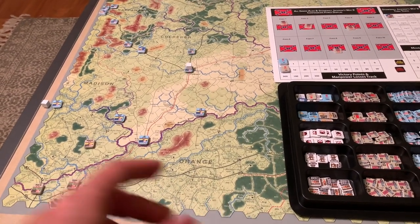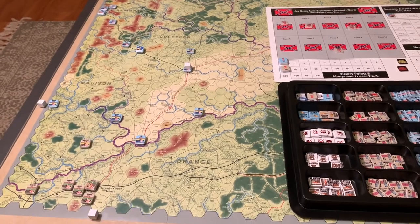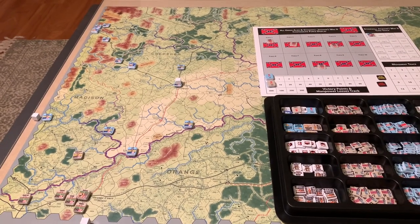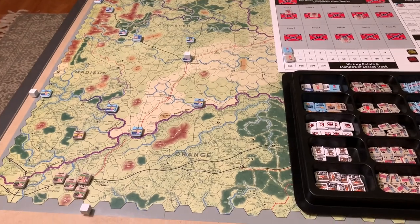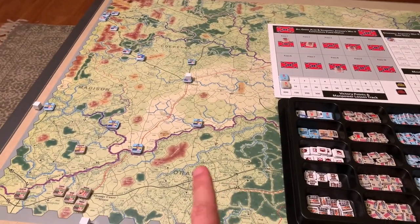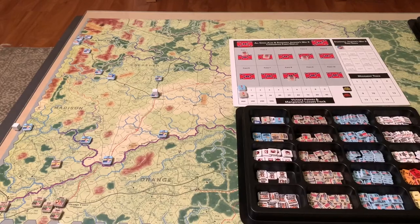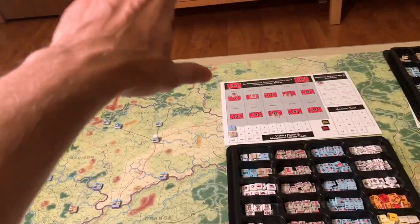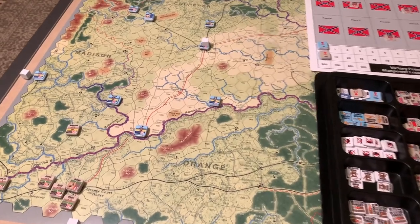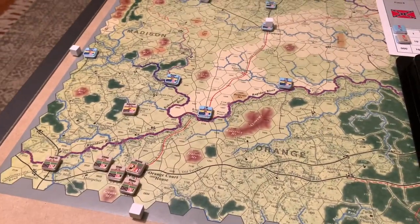We're going to tackle it from an operational level perspective here. The map is set up. I'm not going to go through the rules of the game unless there's something important to the gameplay. If you want a sense of my thinking behind learning this system, definitely go watch the previous video I did from All Green Alike. This one is pretty straightforward, actually more straightforward than that one, even though it covers a wider area. We're looking at Orange County, Madison County, Culpeper County, and Rappahannock County on the western edge. There are two maps in this game — a north and south map. Very few special rules, no advanced rules, and the unit spread is pretty small.